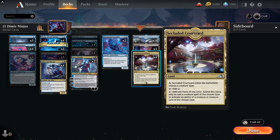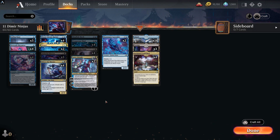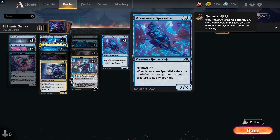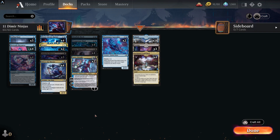One of the most expensive in paper uncommons from the set, Secluded Courtyard, is in there — it chooses the creature type and obviously we're ninjas. The land base is very simple: 16 islands and three swamps. It is really a basic land base — there are a few black cards but it's majority blue. Secluded Courtyard can tap for that mana as well. This is a very fun deck to play and is performing well on the ladder. For just 11 rares, this is probably a really cool deck to craft.